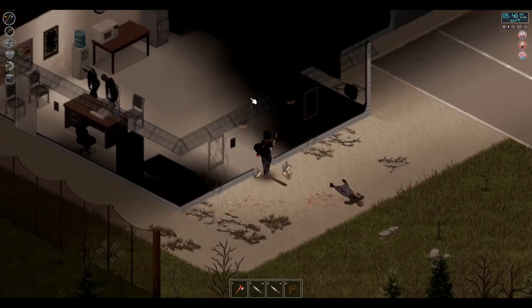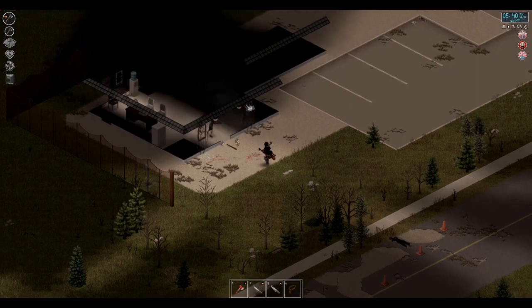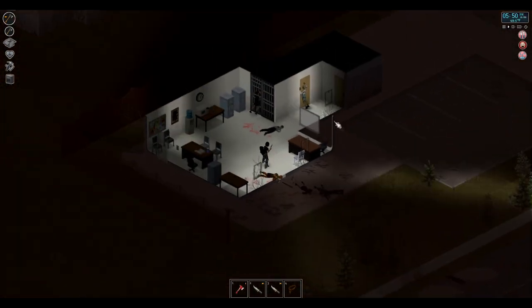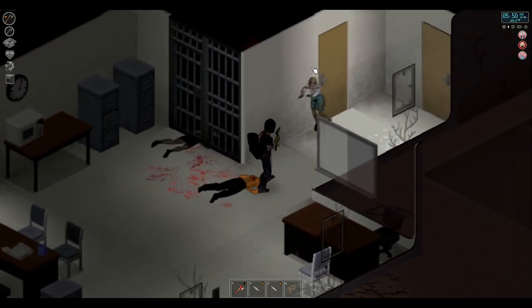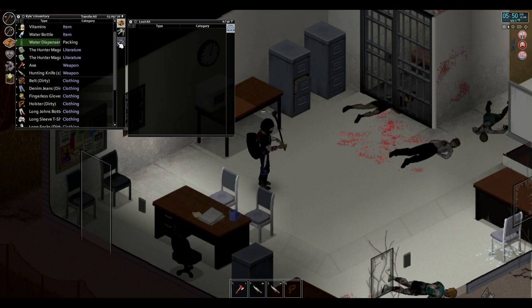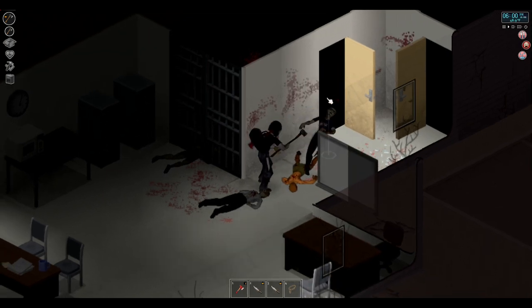At least we can go check out the police station now. So many zombies in here. Let's head out real quick and let them stream out. How many left? Two more. We're actually going to take this water cooler with us because we don't have a lot of weighted tools. This water dispenser is basically a free sink with about 20 refills, so there's really no reason not to take it.